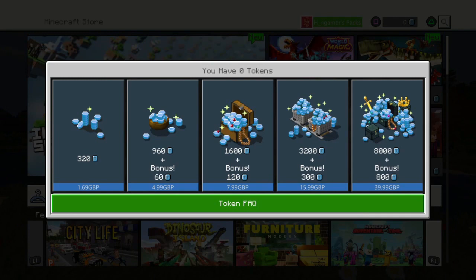But now, when you press Square, you get onto this menu, and when you start, you won't have any tokens whatsoever. For the UK pricing, here are all the tokens. For 320 Minecraft tokens, it's £1.69.